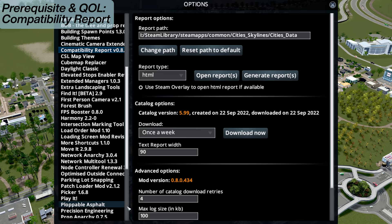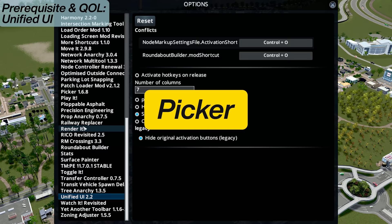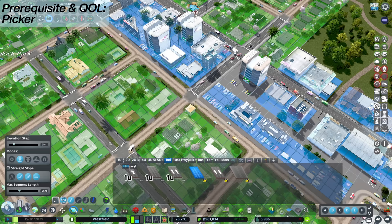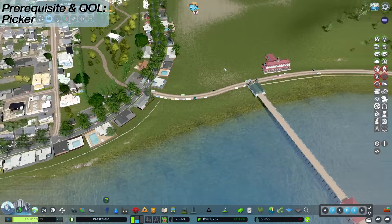For quality of life, we have the Unified UI mod - this little box in the corner. Lots of other mods put their icons in here so they're not filling the limited real estate at the bottom. The Picker mod is fantastic - I've got it set to T. When you're in the game and wish to build more of a certain road, instead of going into the menu, you can just hit T, click on the road, and immediately have it selected. Works with anything in the game, including buildings.